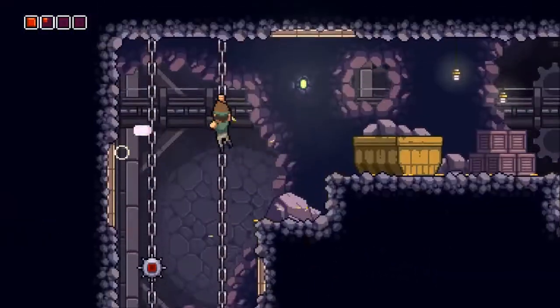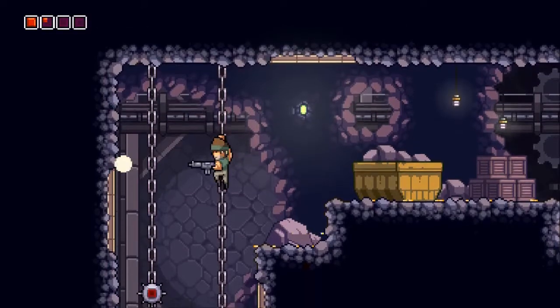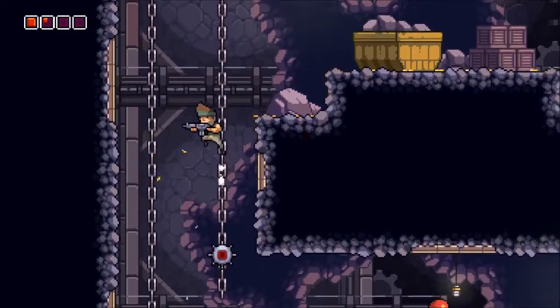Coins can be seen in the infrared screen, not on the main play screen. I would have liked to see the coins collected on the main screen because it shows the work you've done, but oh well.